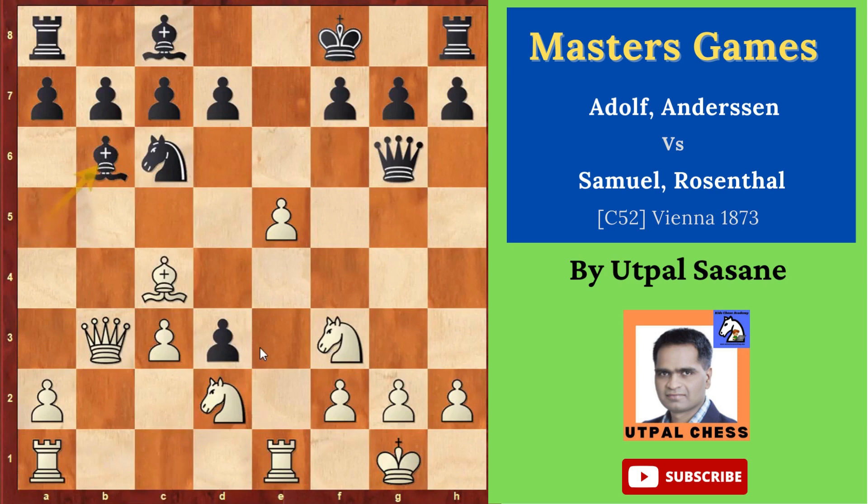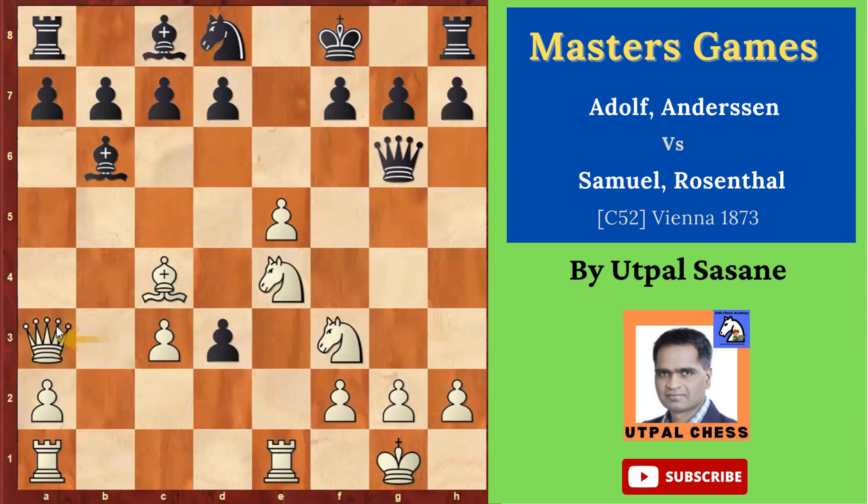Knight e4. The idea is to get the pieces ahead and do more and more. Now knight d8 — he thought he would block it and give support. So knight d8. And now white played queen a3 check.